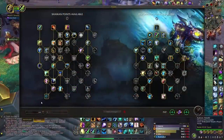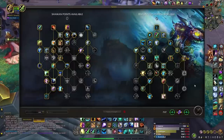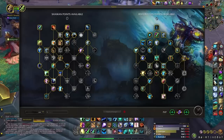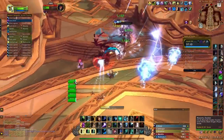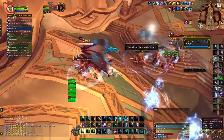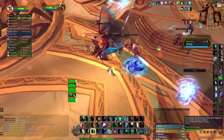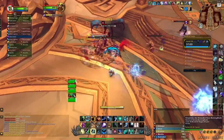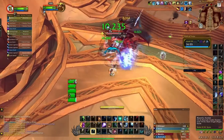Just like the previous talent guide I made for 10.0.5, I'm going to go through both trees starting with the left one and go more in depth to discuss must-have talents versus talents you can play around with week to week. If I miss anything you're curious about, feel free to comment below or bring your question to the Shaman Discord.